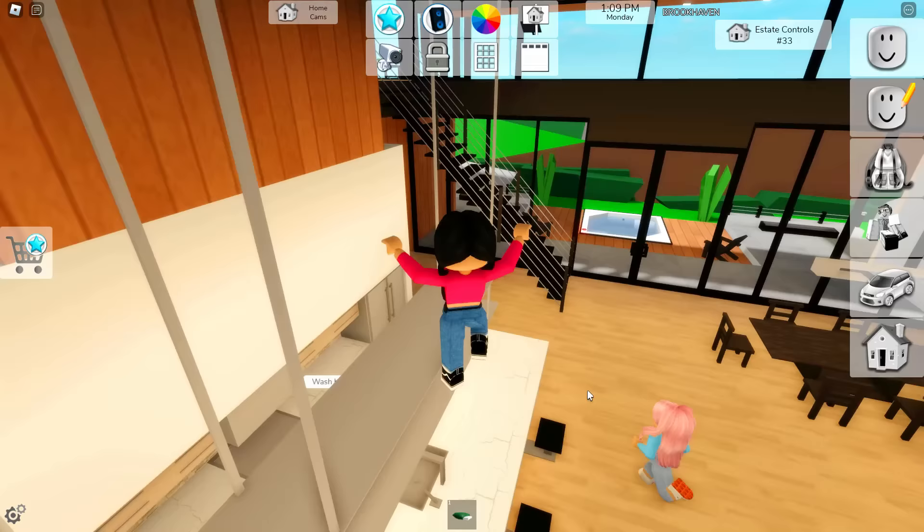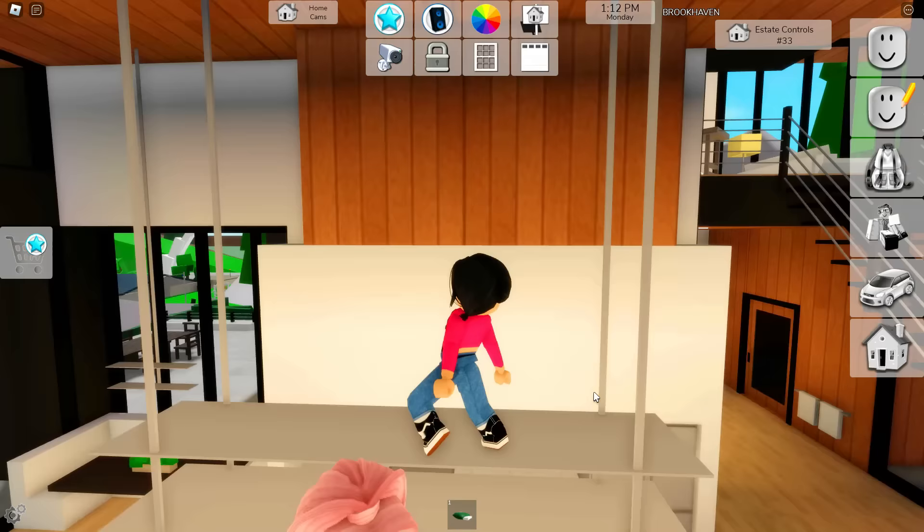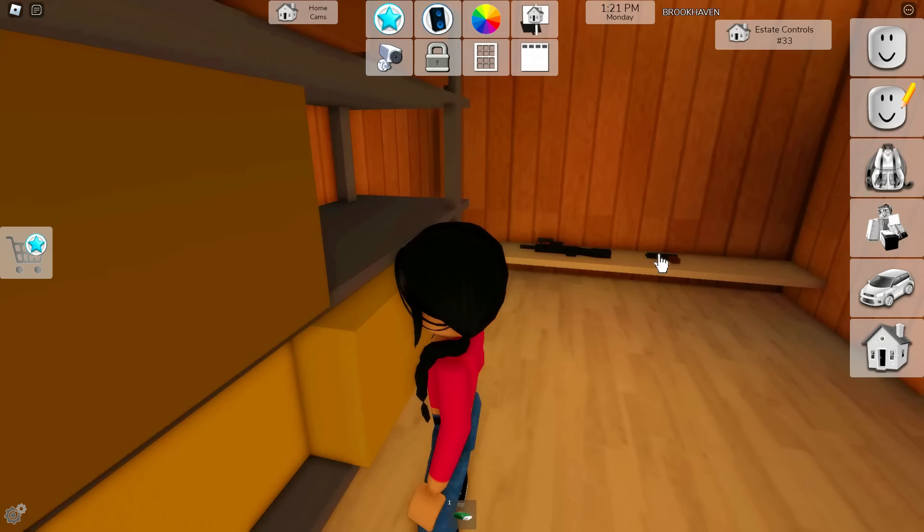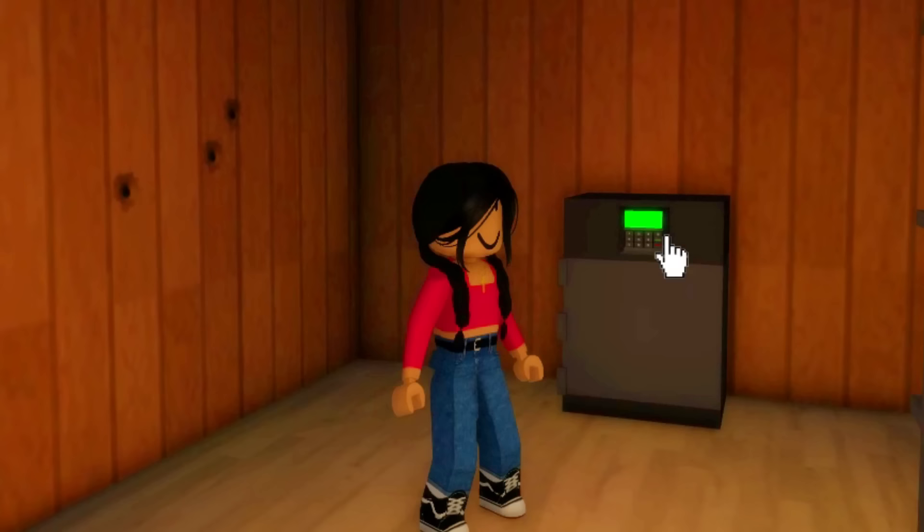Now here is my favorite house out of all of Brookhaven. This is actually really crazy — if you jump on here, then jump inside the wall, there is literally this whole entire hiding space with weapons and boxes. I think this is kind of like a hideout. And obviously, this is the safe right here. We have to be protected. So grab the money and let's go.